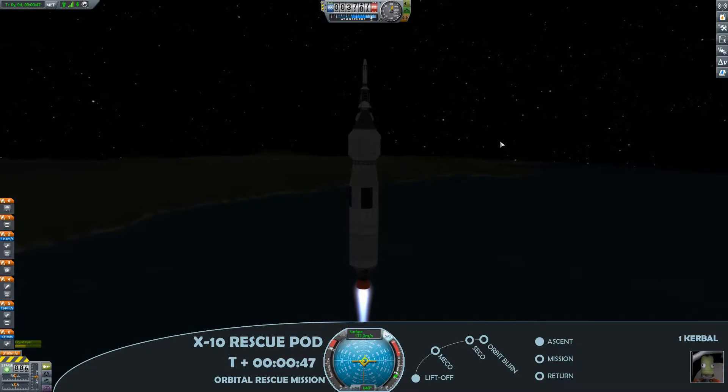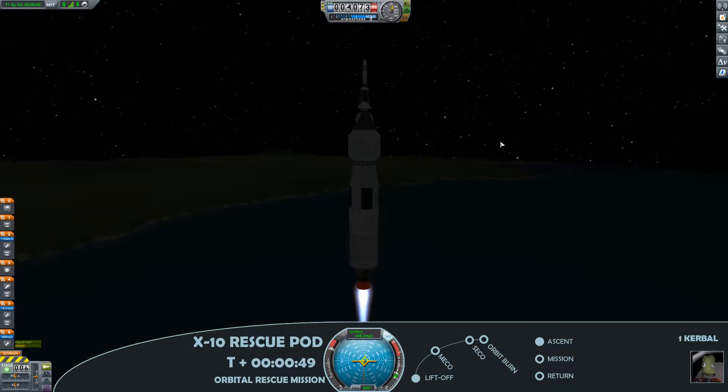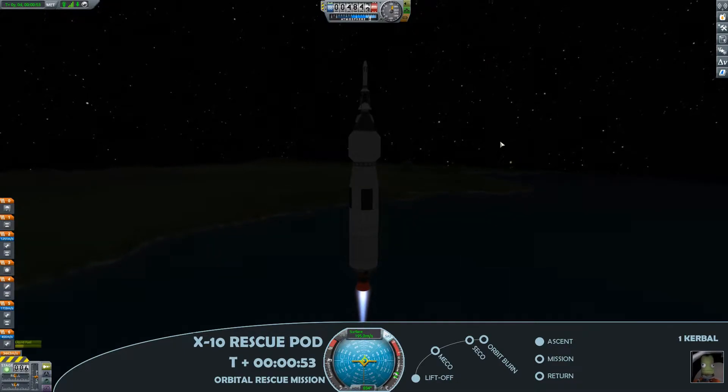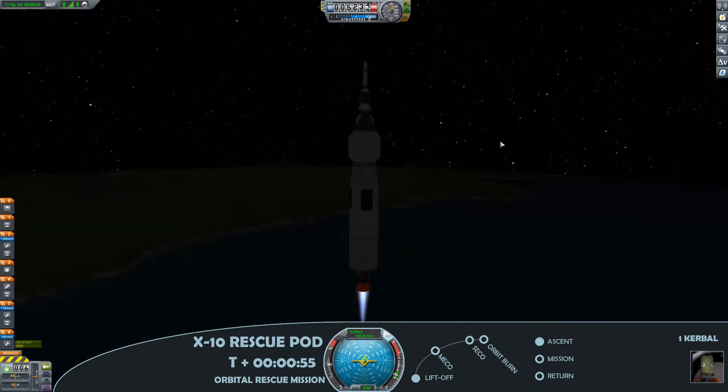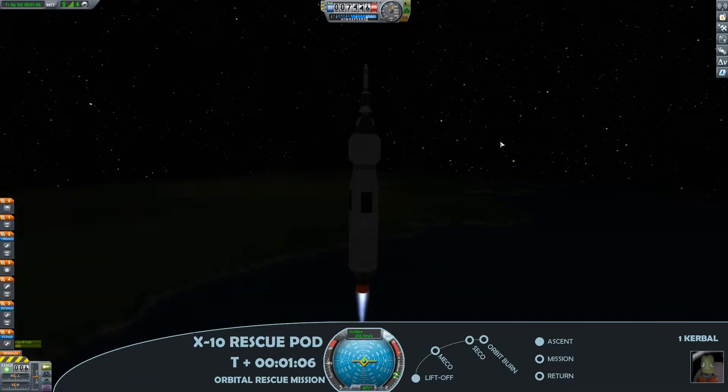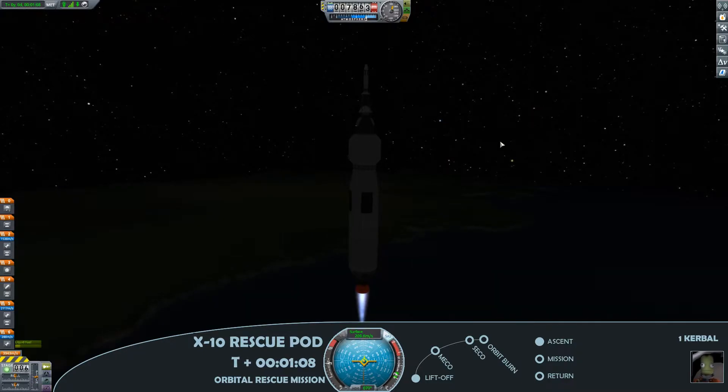One of the first flights in the series where I'm actually able to use a fairing just to support the aerodynamic profile of the rocket. Now as we get through 6,000 metres, I am just throttling the engine power, again just to keep that surface speed nice and low.